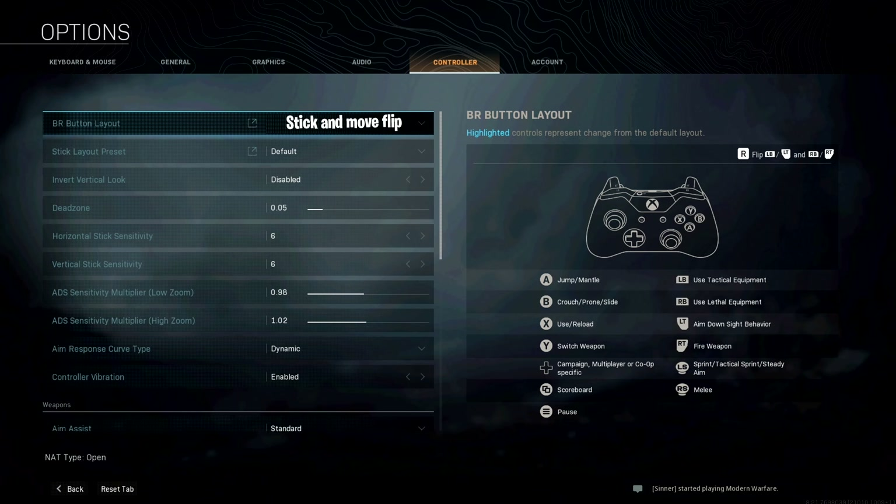Moving over to general settings, for field of view he's using 60, which he obviously cannot change because he's playing on console. ADS field of view is independent. For brightness, he's using 64.00. Horizontal and vertical heads-up display are both on 100. For HUD settings, his minimap shape is on square, and minimap rotation is enabled.